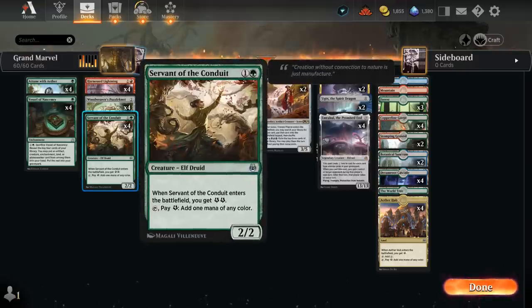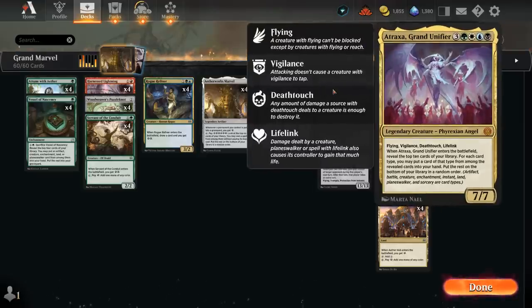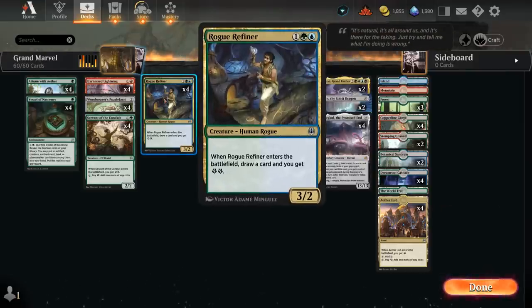We've got the full set of Servant of the Conduit, which adds two energy when it enters. Tap it and pay an energy to add one mana of any color — great for ramping into expensive spells and fixing mana to hard-cast Atraxa. At three mana we have the full set of Rogue Refiner: a 3/2 that draws a card and gives two energy when it enters, excellent in grindier matchups.